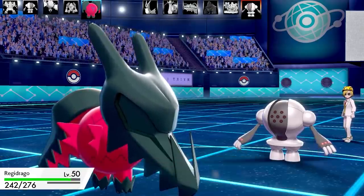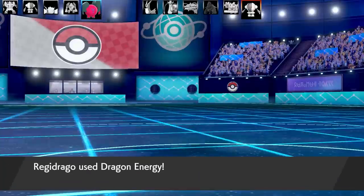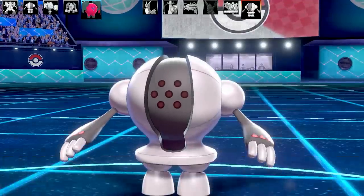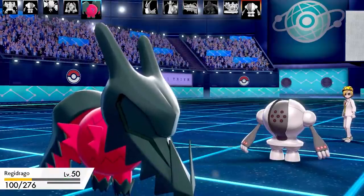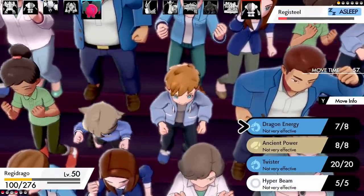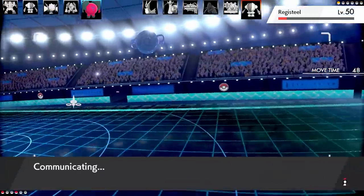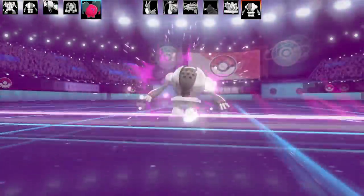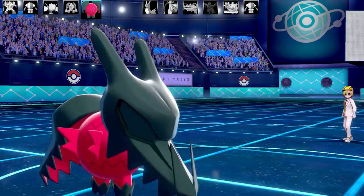Regirock goes down so we bring in Regidraco — this is the Choice Scarf set with its signature move Dragon Energy, Ancient Power, Twister, and High Horsepower. I go for Dragon Energy to take Registeel out. It manages to hold on even though it's not very effective. Registeel can go for Flash Cannon or Meteor Beam again. It goes for Flash Cannon — bad news since Dragon Energy's power scales with remaining HP. Is Dragon Energy enough? My last Regi, Regice, can't do too much and would get destroyed by Flash Cannon. I go for Dragon Energy on Registeel — it was just enough to take it out. That's the first battle, with Registeel nearly clutching it back at the end.